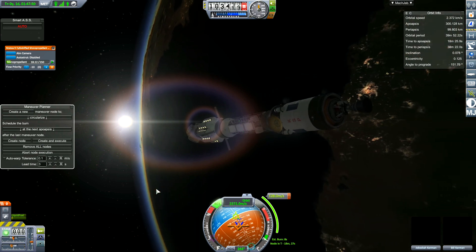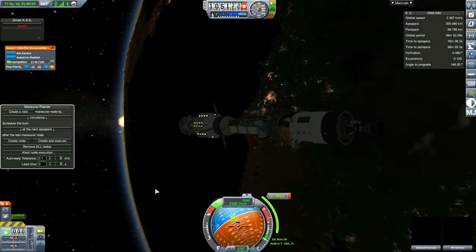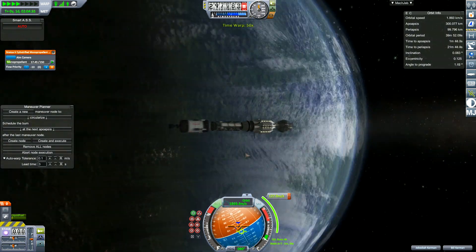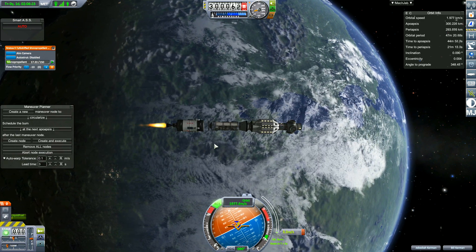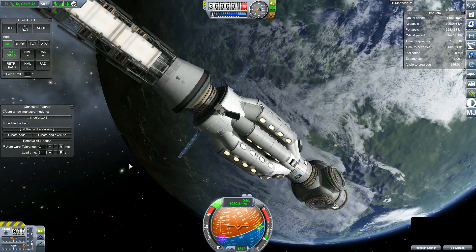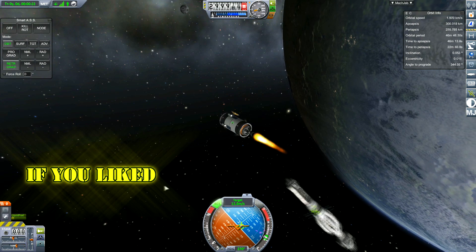I've given control to Mechjeb here because I didn't trust myself. Normally when I try to do a circular orbit I make a maneuver node, slightly overshoot, then boost up. What I should have done was boost up and then use RCS to get the orbit correct. That's 301 by 299 — good enough.